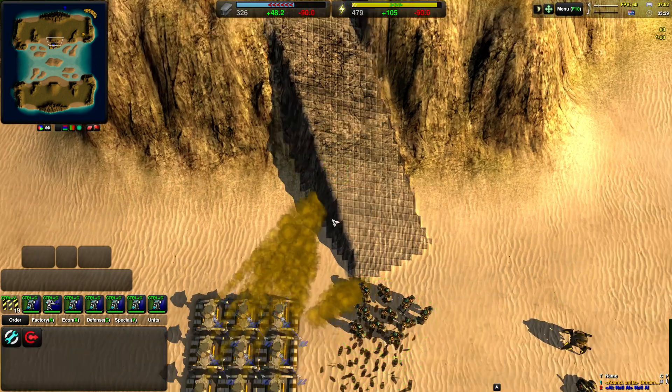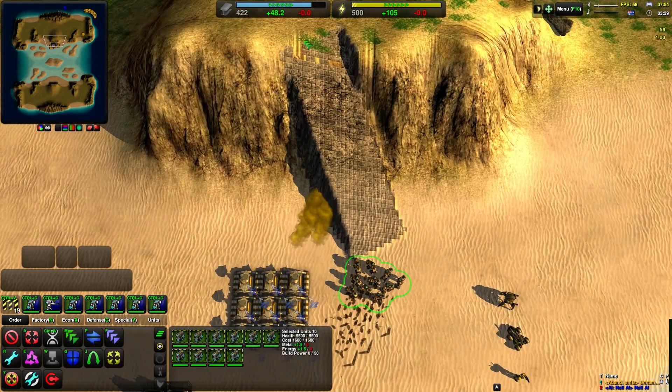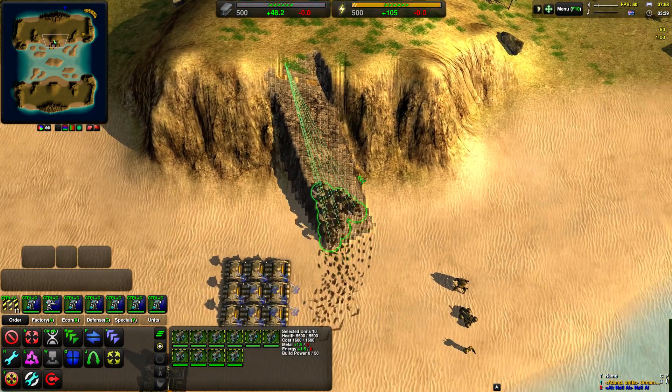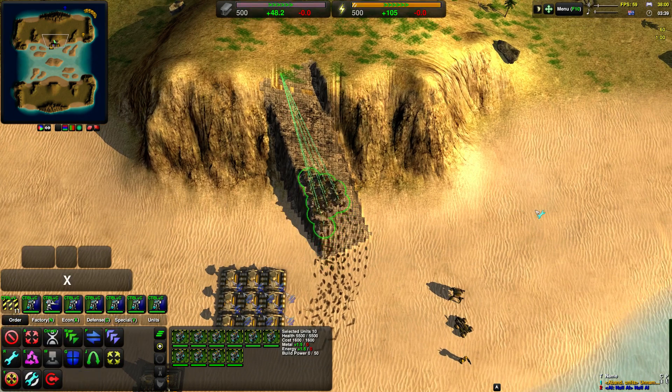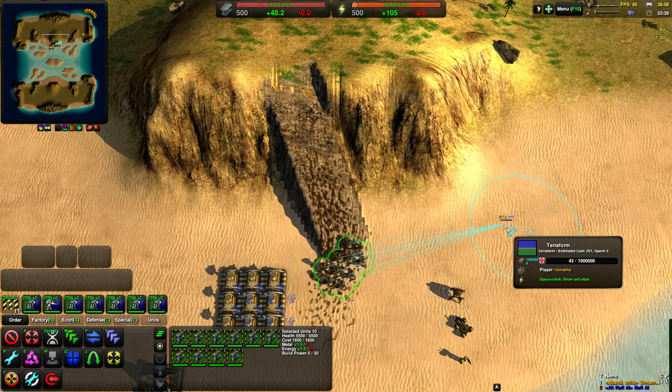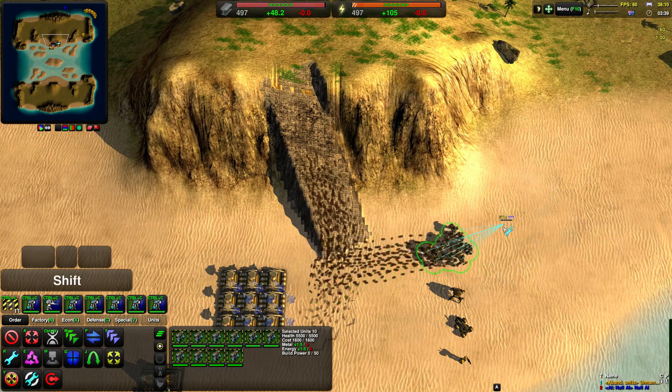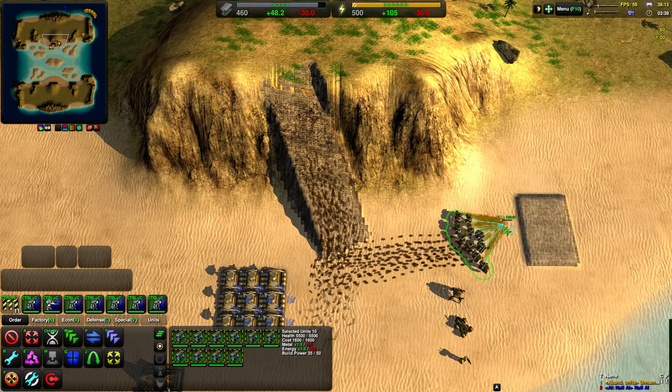These little fake units are completely invisible to the enemy and just act as a place to assist with your constructors. If you don't want to complete a terraform command right away, you can come back to it later by doing an area repair or just repairing the little hard point yourself.